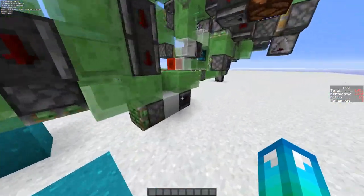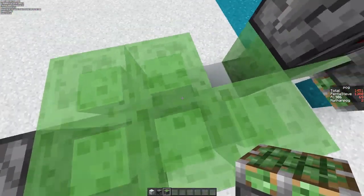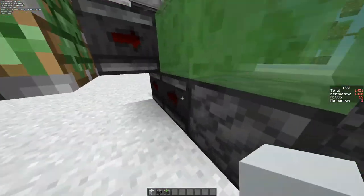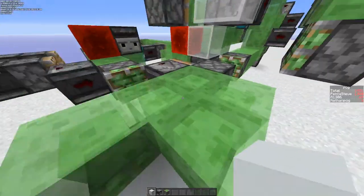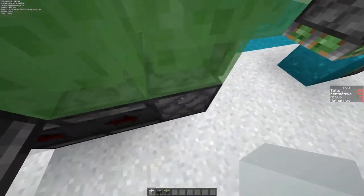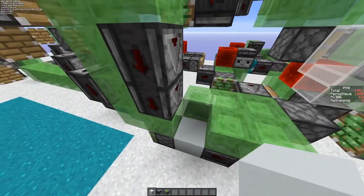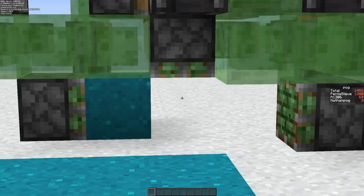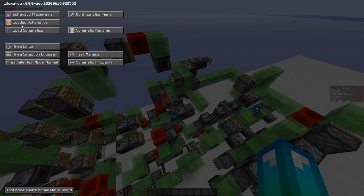In case you're wondering about the way that we do the zero ticks, I'm basically using update order here. This is the piston that pushes, and with last-updates-first, this observer is going to power this piston before this observer can power this piston. This powers and then after that in update order, this would power right after, so it would be immediately powered and depowered within the same tick. That would cause the zero tick, which is needed for a metadata conversion. I really don't know much about metadata converting — I just kind of figured out the timings and it worked.